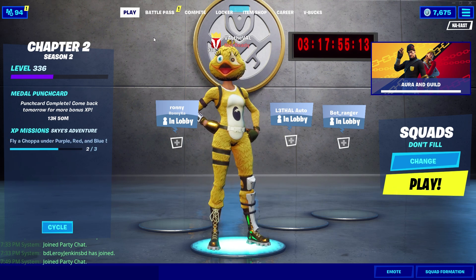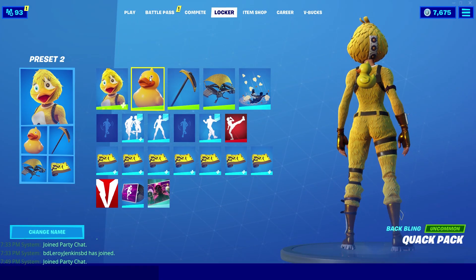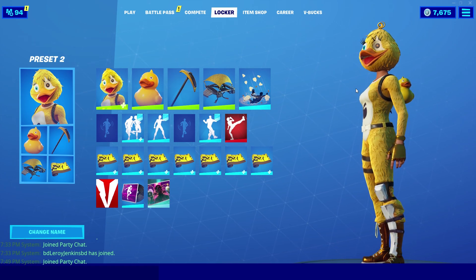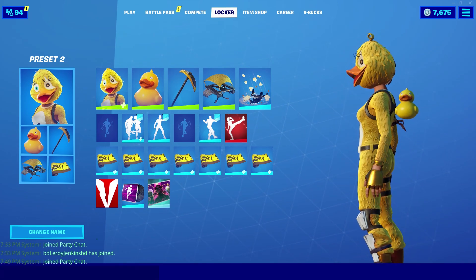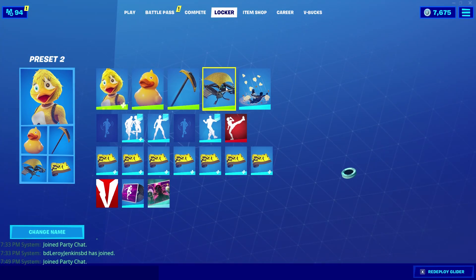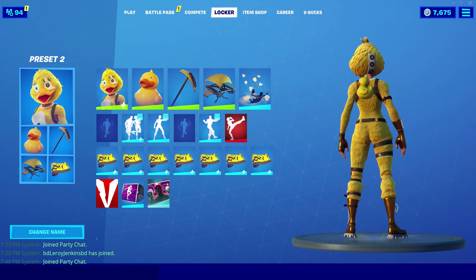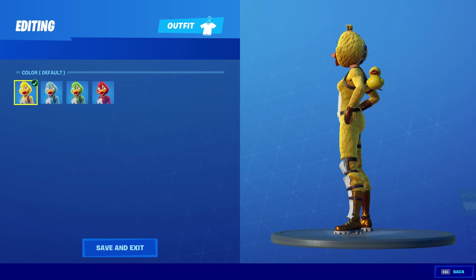The first skin combination uses the Quackling skin, which came out pretty recently, paired with the Quack Pack back bling from Chapter One — I think it was around the summer event. I never really used this back bling until now, but it matches perfectly with the duck-themed skin. For the pickaxe we're using the Banana Axe to match the yellow color scheme, the Cruiser glider, the Popcorn contrail, and the Ripe wrap. Super simple and clean — the yellow variant of Quackling looks the best with this back bling.